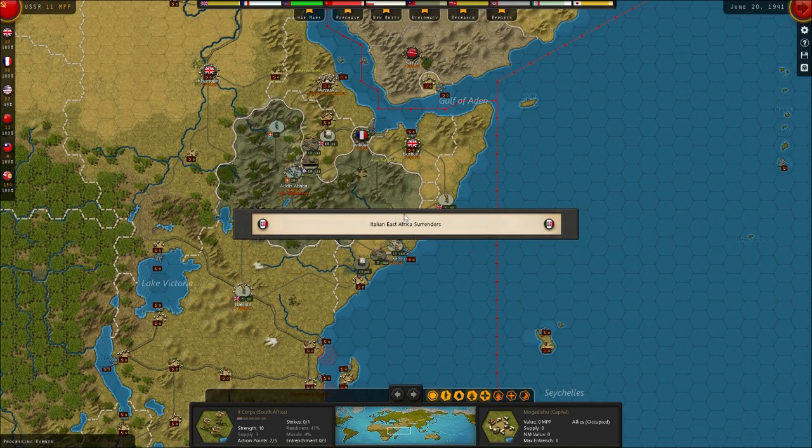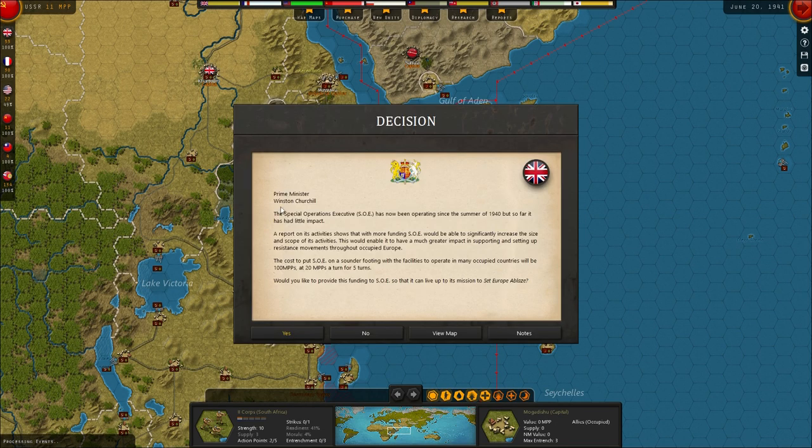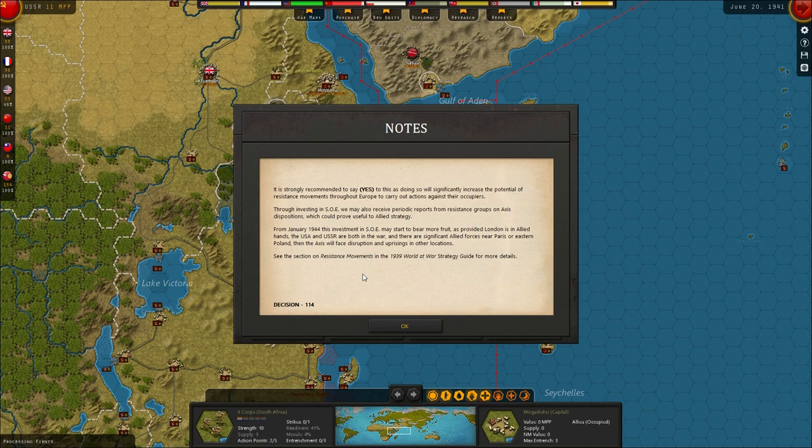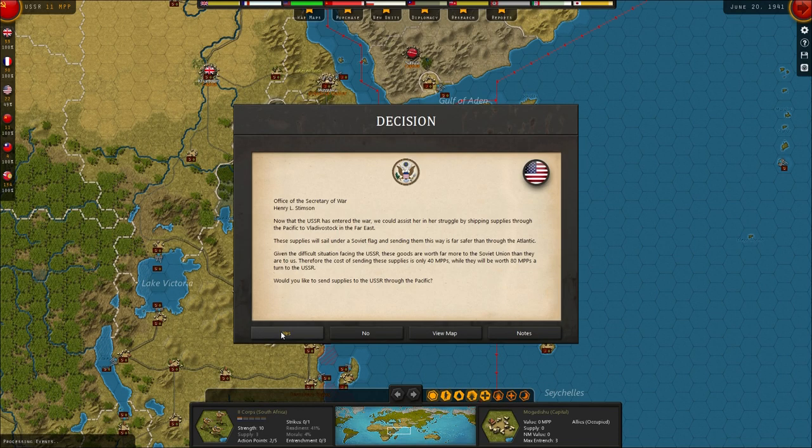Italian East Africa surrenders. We've got some Special Operations Executive - it has been operating since the summer of 1940 but so far has had little impact. We can upgrade the effectiveness of the SOE. It's going to cost us 100 points at 20 points per 5 turns. I think I'm definitely going to accept that, so the Special Operations Executive can get to work in Europe.